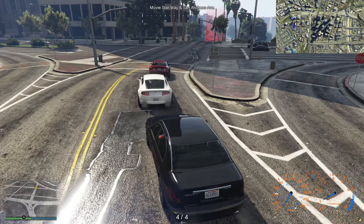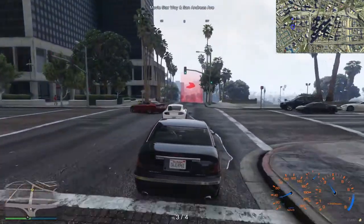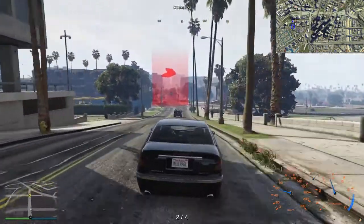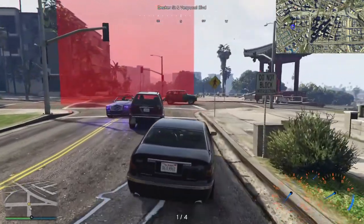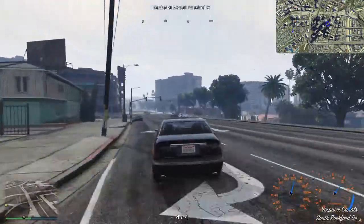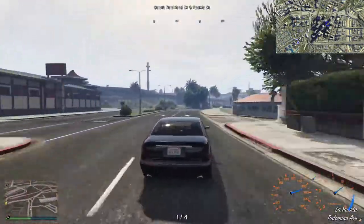From here I can then blast on down towards the airport - that's possibly my best way of escape. Not actually into the airport, but down through the spaghetti junction, round Maze Bank arena. I'll just see how it goes, because no plan survives first contact with the enemy. So once the hunters spot me, or I spot the hunters, all of my plans are probably going to change. About 30 miles an hour so I don't look too obvious.